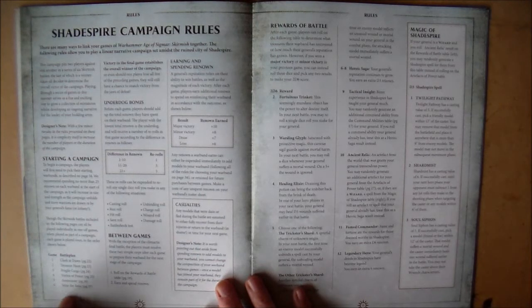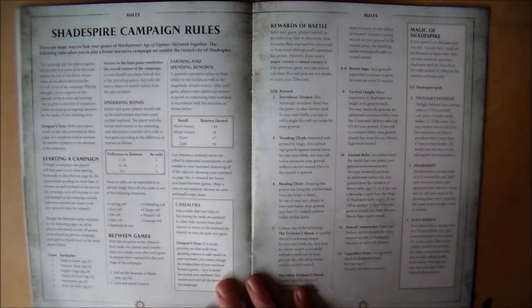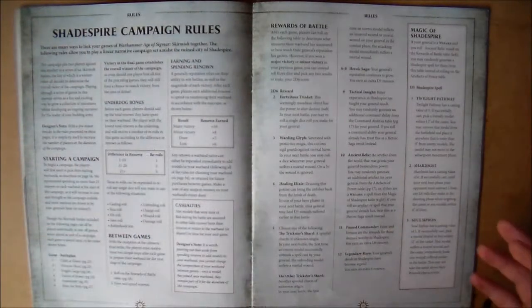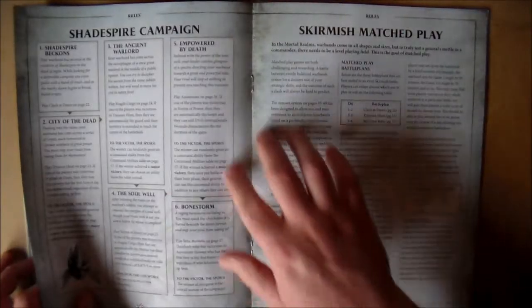The campaign rules include six battle plans: Clash of Dawn, Treasure Hunt, Fragile Cargo, Vortex of Power, Assassinate, and Seize the Relic. This breaks down how much you get for winning through the campaign, and a lot of the campaign rules blend in with the skirmish match play as well.